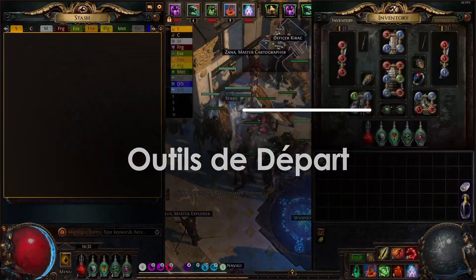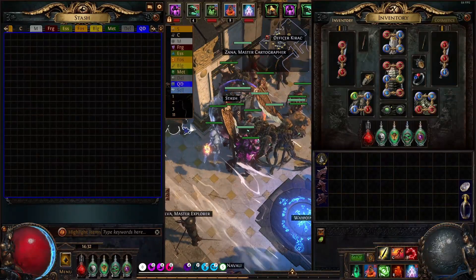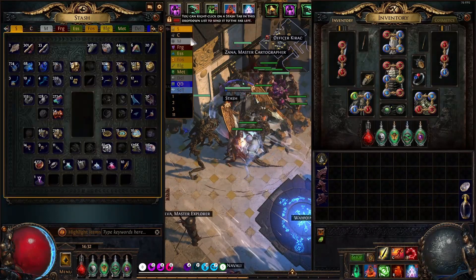Voici les outils et ressources dont j'avais besoin pour commencer ce farming. Tout ce dont j'ai utilisé était une page de coffre premium ayant 4 fois la taille qu'une page normale, ce qui m'a permis de stocker un maximum de ressources.